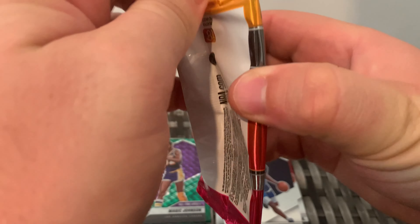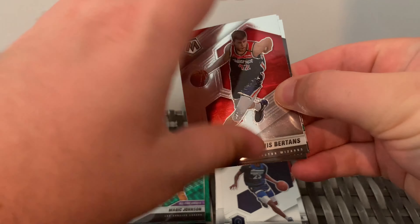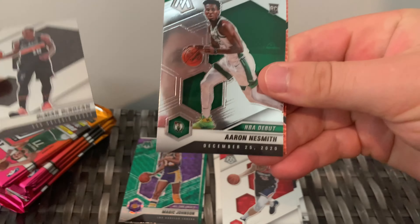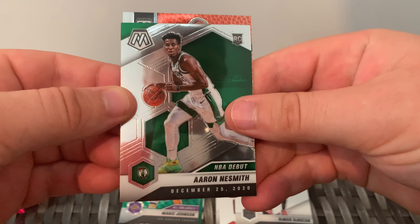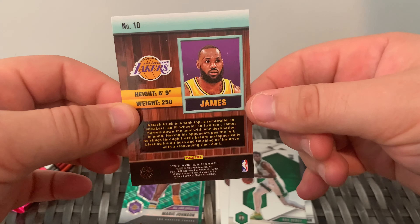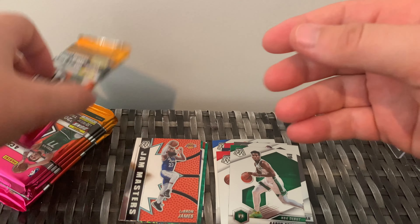Let's heat up a bit, let's get something to write home about - obviously always looking for a Maxey and that kind of thing, but we'll just see what we get. Bertans, DeMar DeRozan while he's still on the Spurs, a rookie NBA Debut rookie of Naismith, and a Jam Masters of LeBron James - that's pretty cool! The Jam Masters is a very interesting set, but that's a cool one. The LeBron Jam Masters - we'll definitely take that.